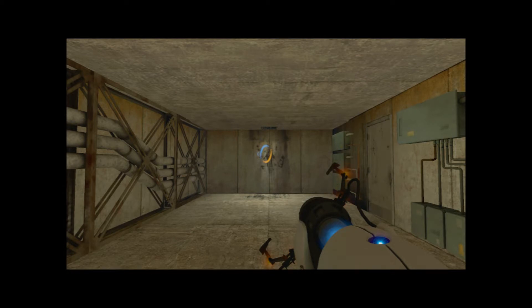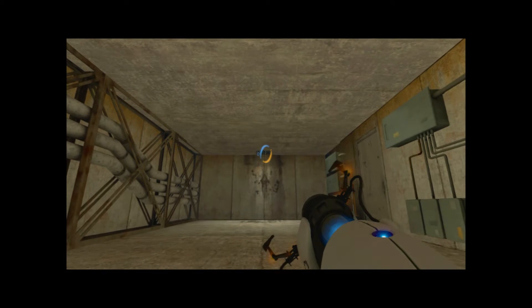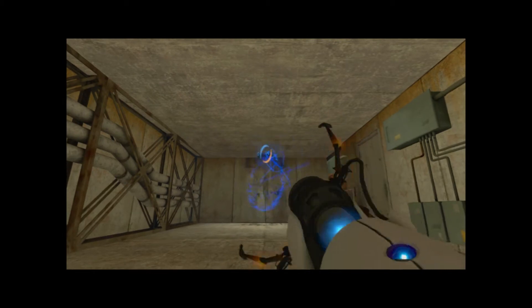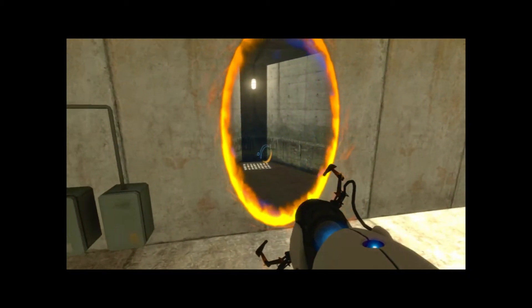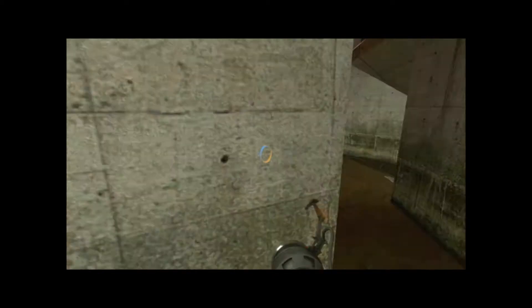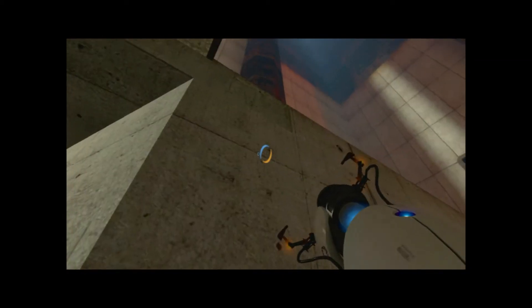The first thing we need to do is get into the chamber itself by shooting a portal through the grate. Now that allows us to get into the trench through that grate right there.